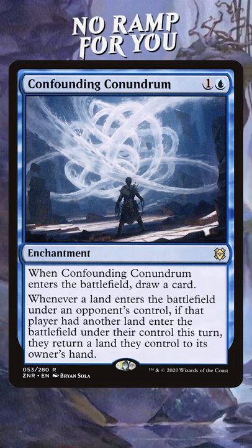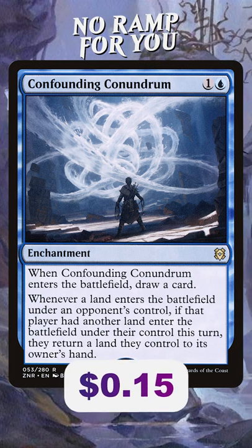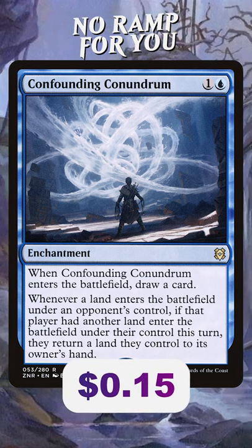I just tried out Confounding Conundrum and it was amazing. You should give this card a try. Confounding Conundrum is one and a blue for an enchantment. When it enters the battlefield, draw a card.